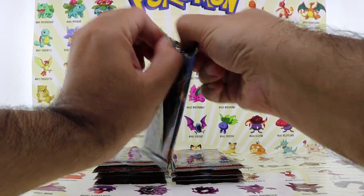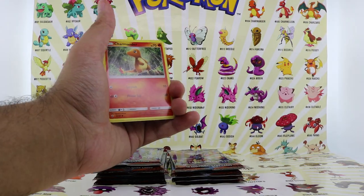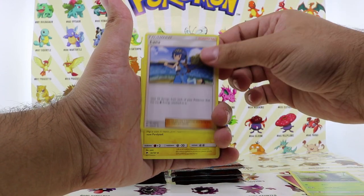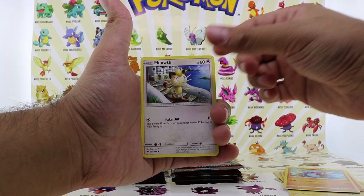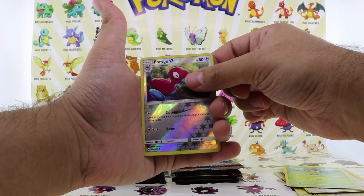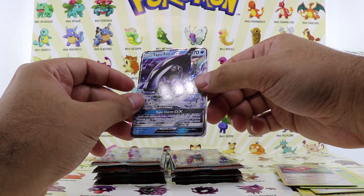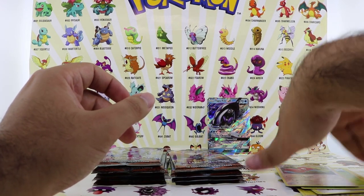Pack number two. We got a Charmander — hopefully that's a sign for a Charizard. I saw something shiny there; I think it's a break card. We have an energy, Metapod, Lana, Electabuzz, another Charmander, Crabrawler, Meowth, Stufful, Passimian, Porygon-2 reverse holo, and the final card is a Tapu Fini GX full art card. Wow, really nice! I'm really happy with the GX — our first GX card. Tapu Fini, welcome to the family. Definitely a nice start to the opening.